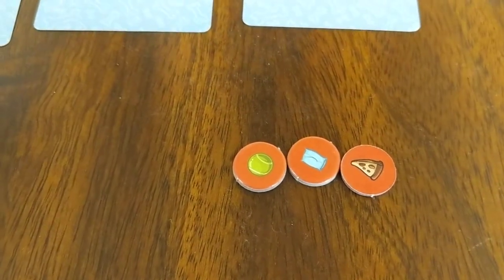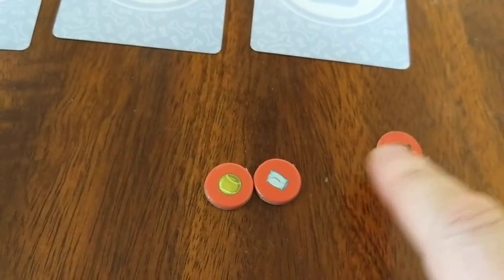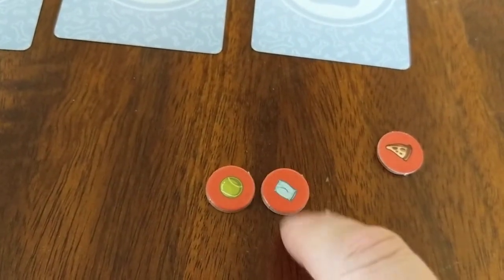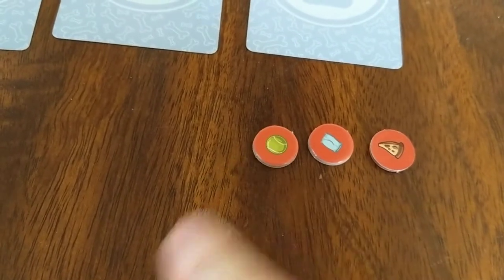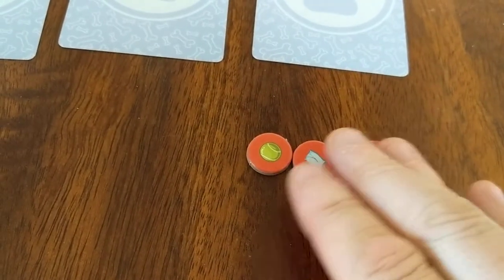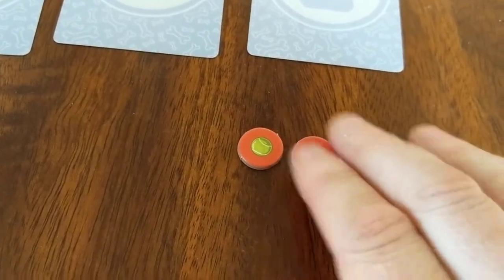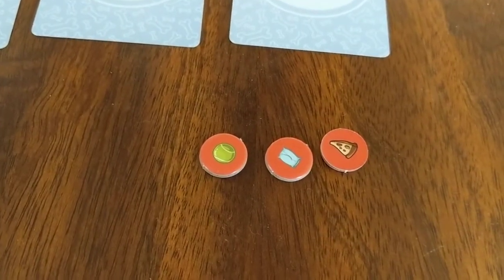Three sets — that's nine — and then you get three more of any other ones. So you need three eat for three, three sleep for six, three play for nine, and then any three others. During the course of the game you're going to get more of these or you're going to lose them. That's the object of the game.